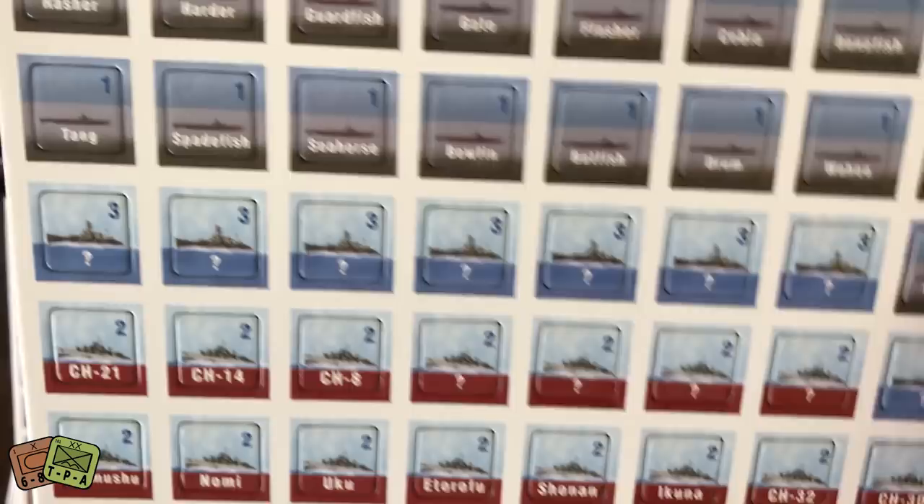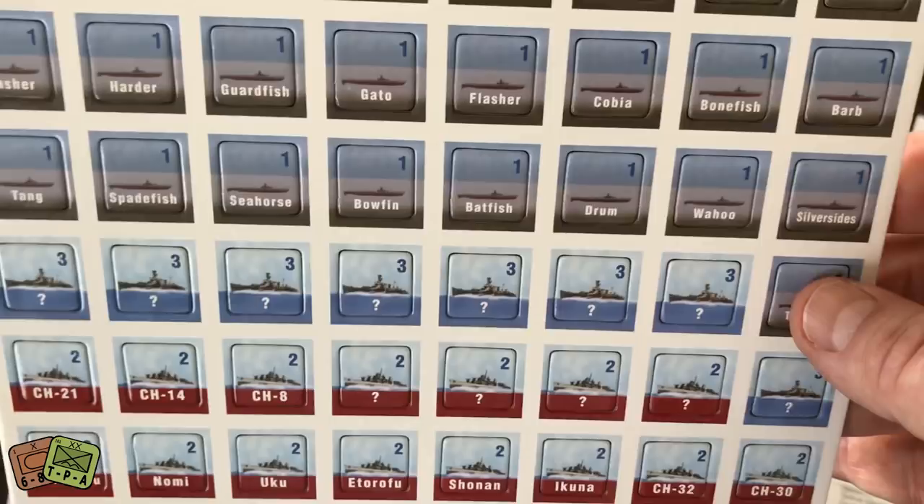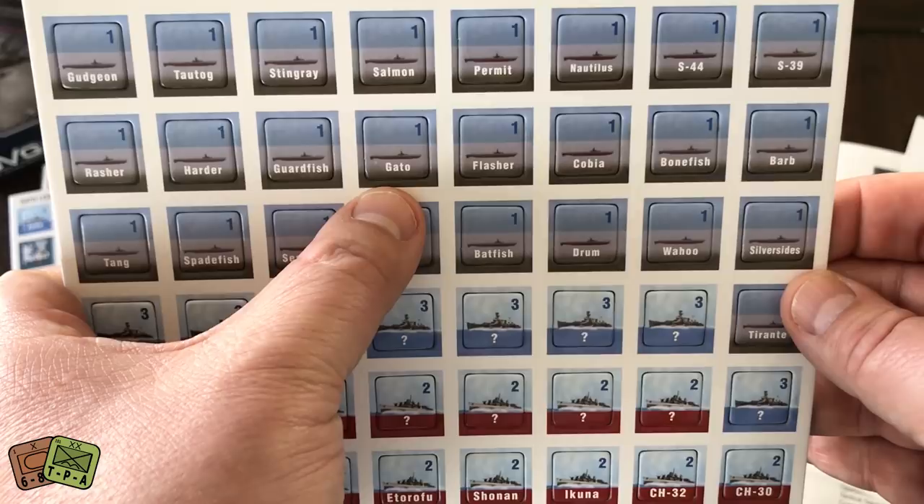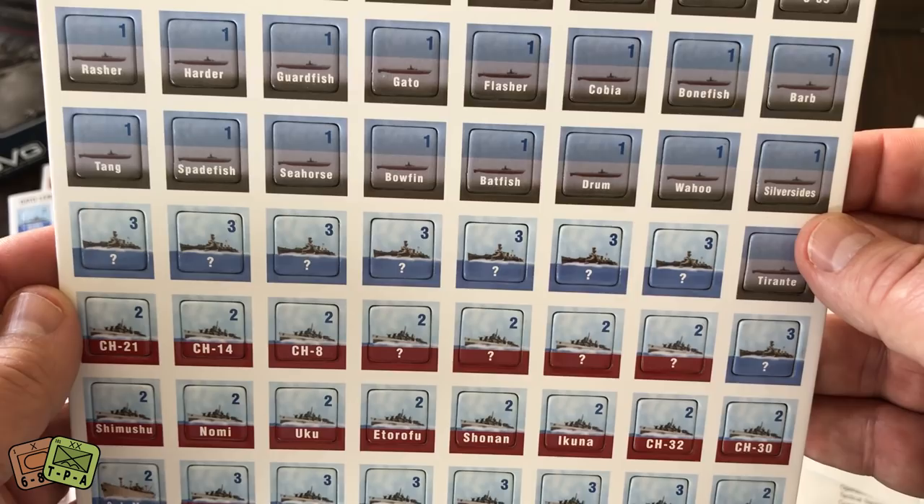Some counters are hidden markers so you don't know what they are. Here are the different submarines — different classes: Gudgeon, Tautog, Stingray, Salmon. I know there's a Gato class submarine and a Salmon class submarine in there. These may be some of the names of the individual boats.